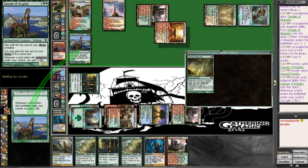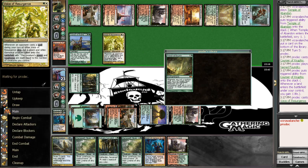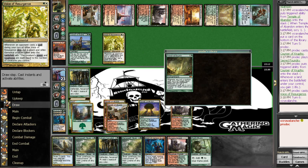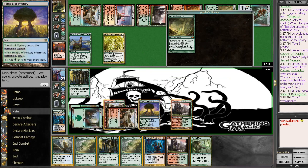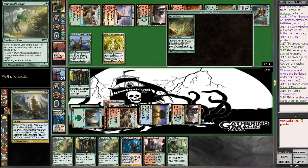But depending on what I draw into, we should be okay. Because I just need to find another World Spine Wyrm, and I don't think he can gain enough life. Elvish Mystic won't do it. We could Blast and try to hit something for five, but I think the right line of play is just Urban Evolution here to find that second one.